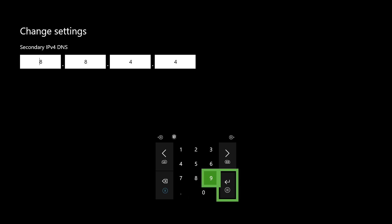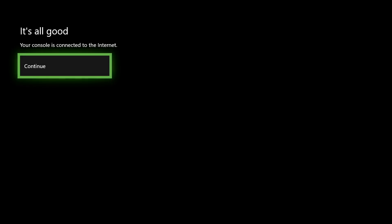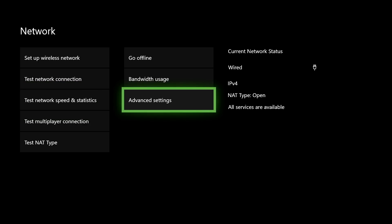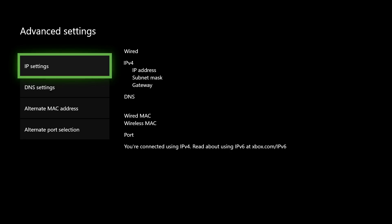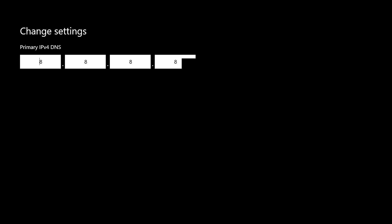Once you enter this DNS code, go back and test your internet connection. See if it works better or worse. If it gets worse, go back to Advanced Settings. If it gets better, you can also try other DNS codes I'm going to show you — test them all and see which one works best for you.